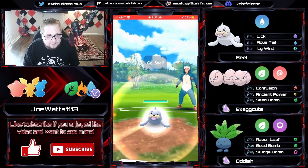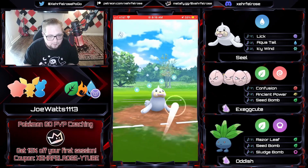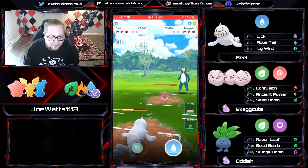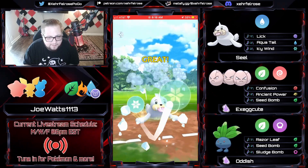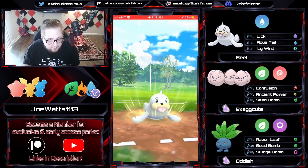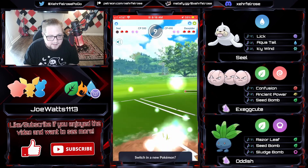Going into the next game, we've got Seal on the lead versus another Seal. Joe Watts might eventually look to swap — might tank the energy, save a move. Going for the Icy Wind right away, looking to debuff the attack of the opposed Seal. The opponent goes into a Dewpiter, and that is going to be ripping a bit through the Seal. Going for the attack drop and then an Aqua Tail, looking to hopefully get a shield. The Seal gets the Aqua Tail through and puts Dewpiter right into the red, and Mirror Coat is going to be enough to KO the Seal.